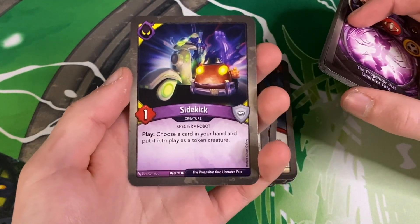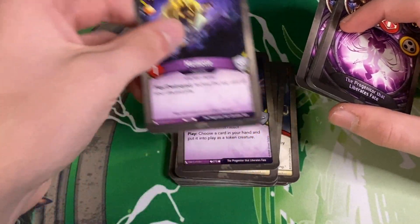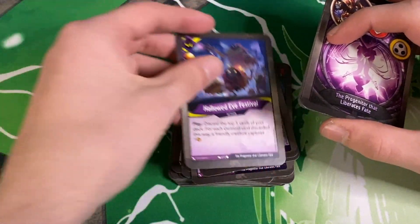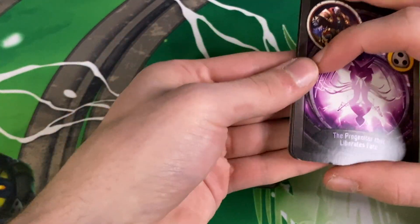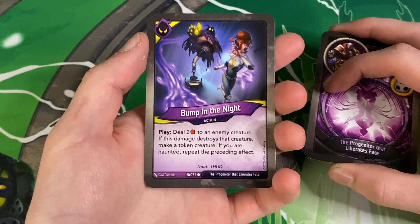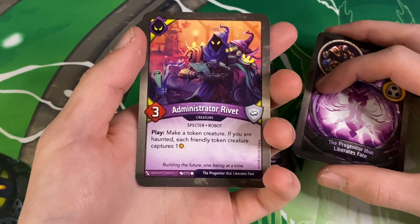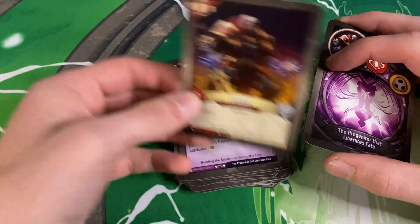Into the Geistoid — the Sidekick, I love this guy. Play, choose a card in your hand and put it into play as a token creature. Mimet with an ember pip, nice. Haunting Deck — if you're haunted, purge a card from a discard pile. Double Holiday Festival. Dark Lamp, double Dark Lamp, this one with the damage bump. Bump in the Night — play, deal two damage to an enemy creature; if this damage destroys that creature, make a token creature; if you are haunted, repeat the preceding effect. Administrator Rivet — play, make a token; if you're haunted, each friendly token creature captures one.